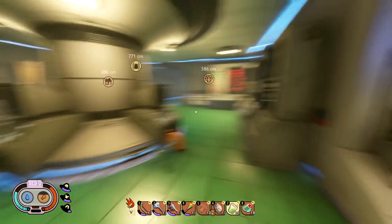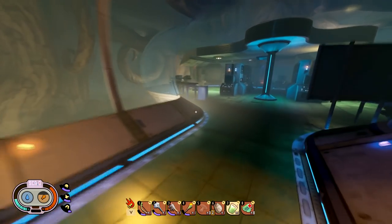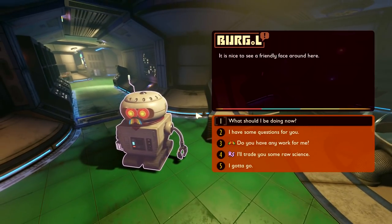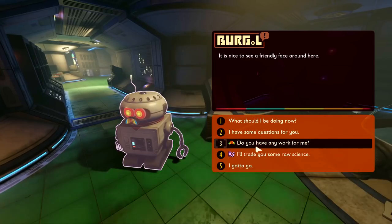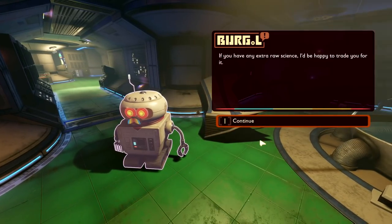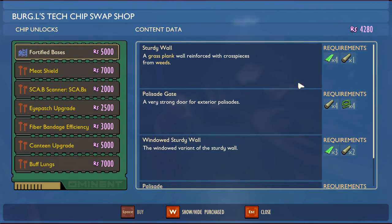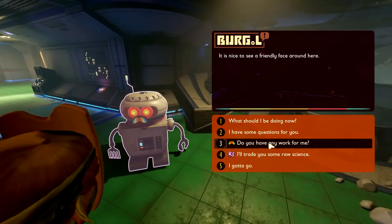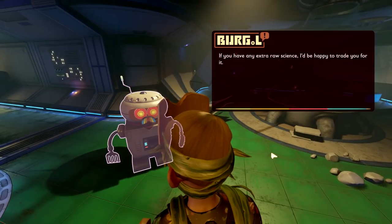Let's see if this robot has anything interesting to tell us. We did get some science points but not a whole lot. Are you buying science points anywhere? No — too bad. Hey, how you doing? It's nice to see a friendly face around here! We have questions. I should do a trade — if you have any extra raw science I'd be happy to trade. We have about 4,200. I want to get Fortified Base — we're getting pretty close to it.